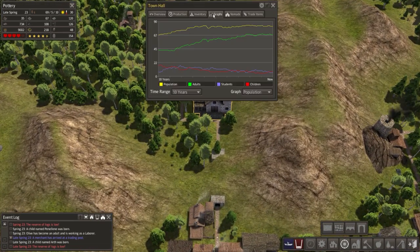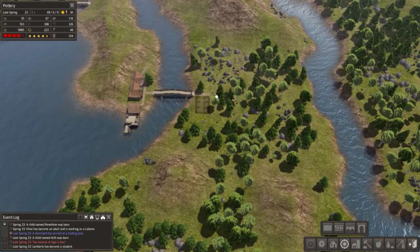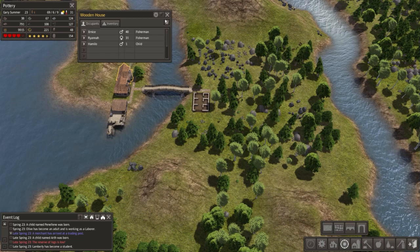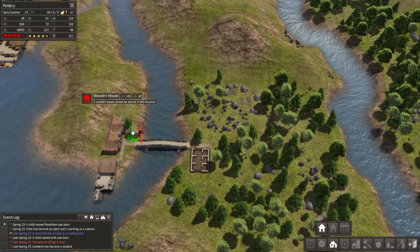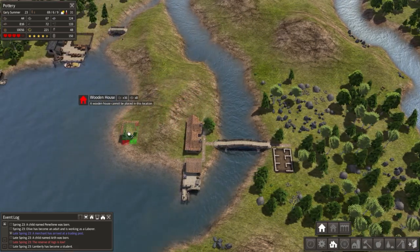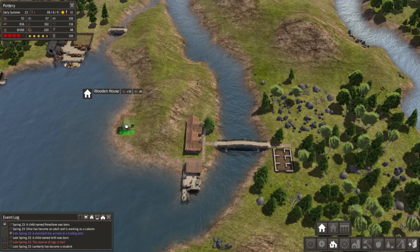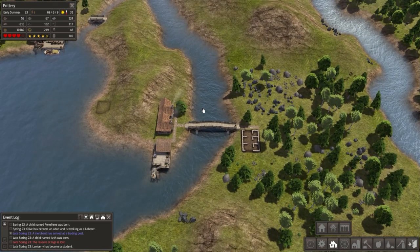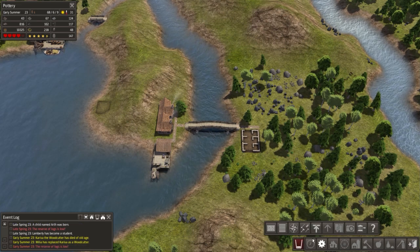No nomads yet. Adults have been going up, children have been going down — we definitely need more houses. Can we please finish the storage barn? Two builders, two fishermen, they all have children already, which is good. Can we get a third house on this little island? It's very crowded. Oh, I could put a house right there — it's gonna be a terrible house to live in, but let's make it. Reserve logs are low.